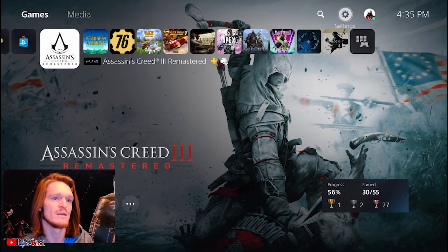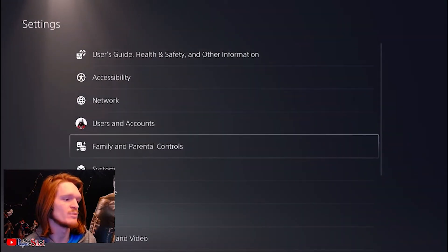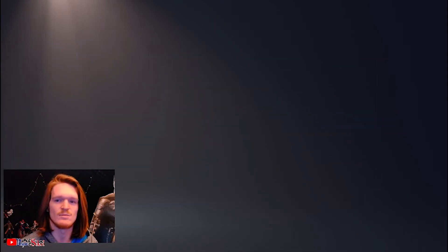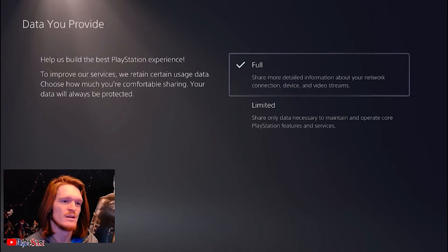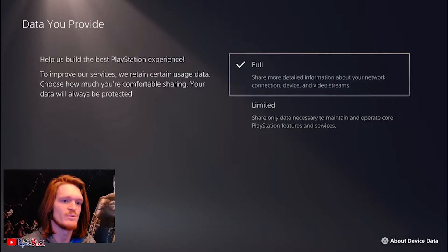What you're going to want to do is go into your settings on your PlayStation 4 or 5 — they should be pretty much the same. Go to Users and Accounts, then go down to Privacy and then Data You Provide. This is the problem right here.